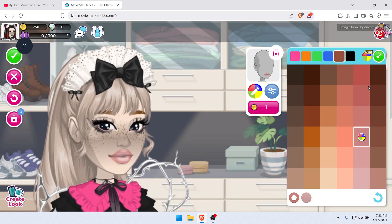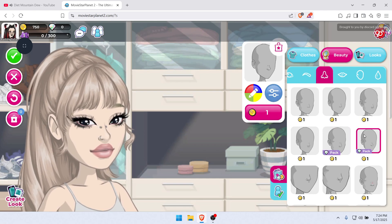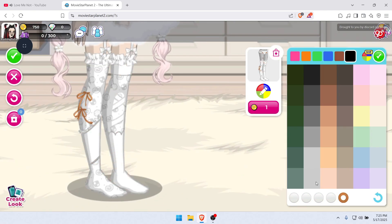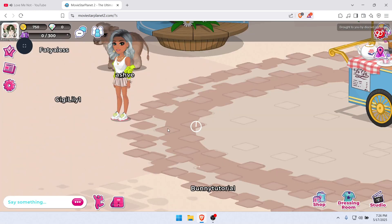Without the script you will not have the items in your inventory anymore, but they will stay on your avatar until you change them or take them off. When buying the items, be sure to buy them separately and not click on Buy All, or the color of your items will mess up just like shown in the video.